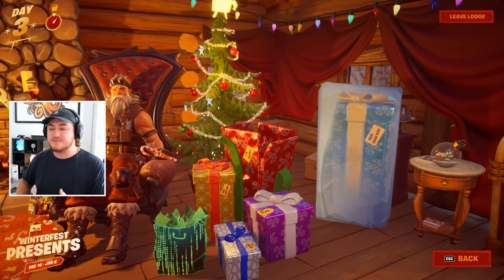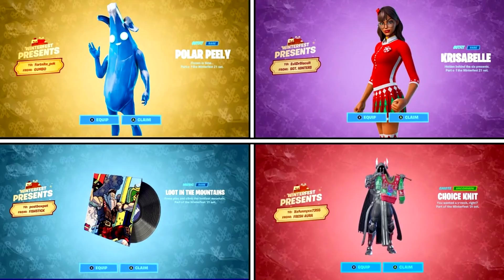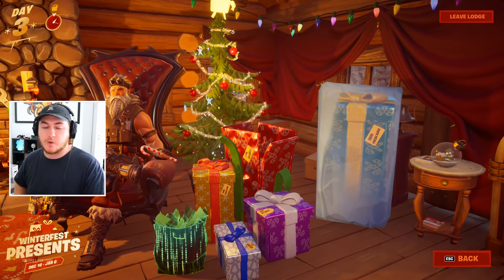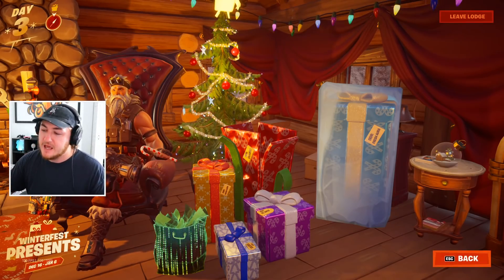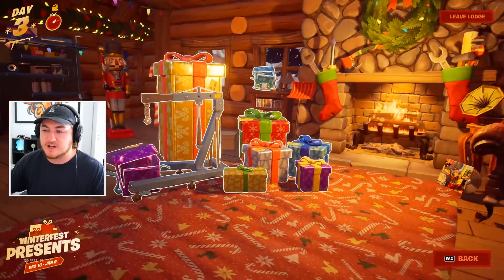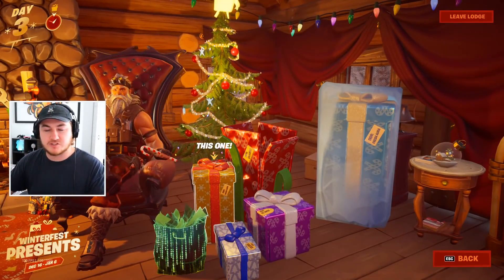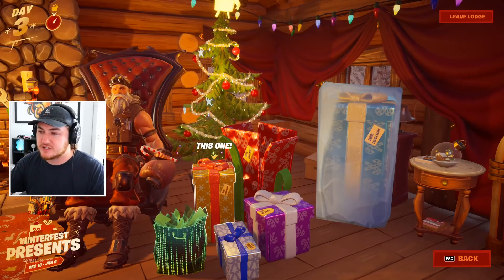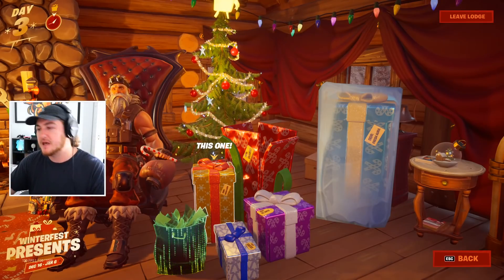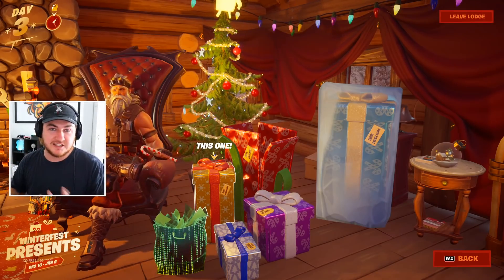This one that's actually frozen and doesn't give an option to open is what's going to give us the Icy Peely skin — probably the most popular and wanted free reward of Winterfest 2021. Unfortunately, this will be the very last present you're able to open. On the final day of Winterfest, this gift will slowly start to melt away until you're actually able to open it, and it will say 'open' just like all the other presents. You could use process of elimination to figure that out, but just in case you didn't know.